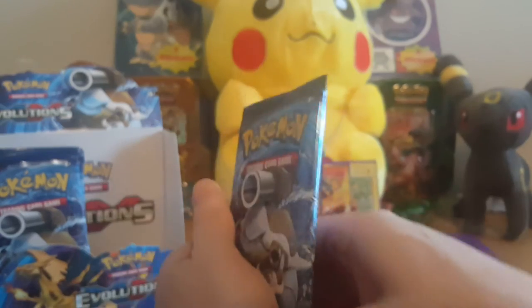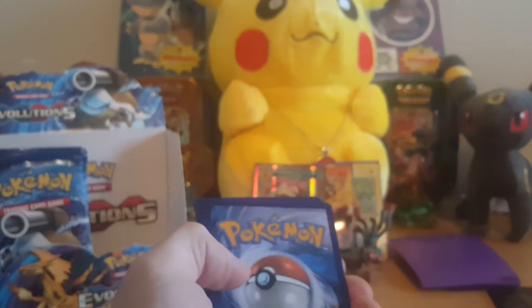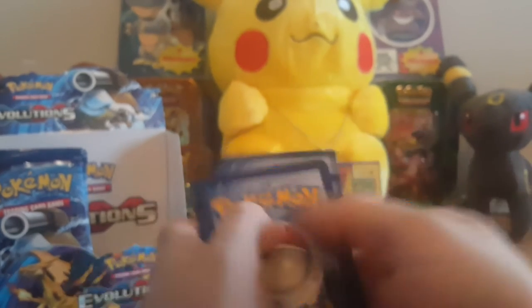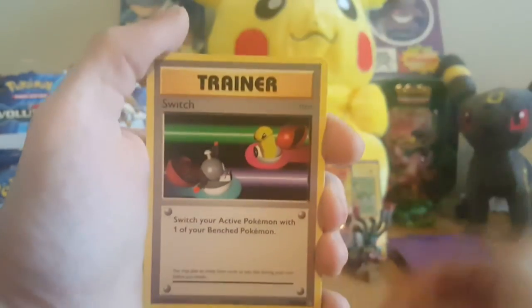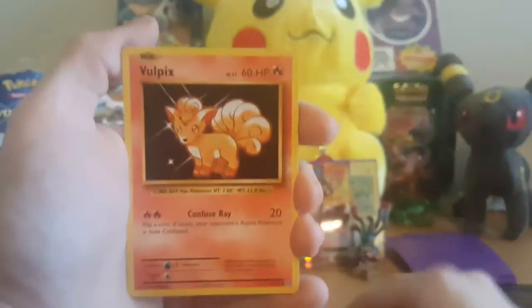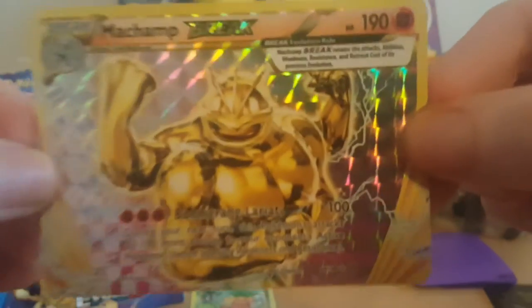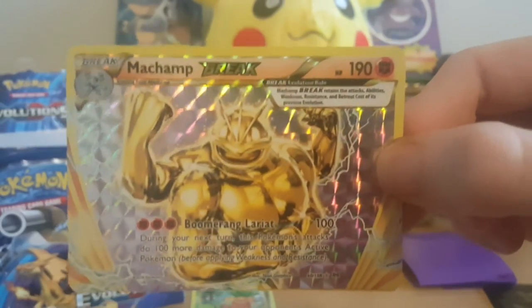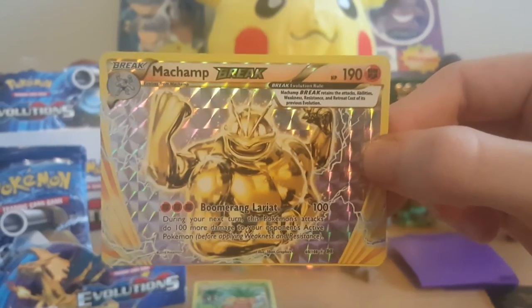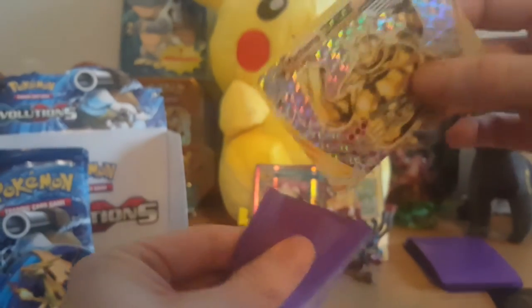Four packs to go, making pretty decent time here. Pidgeot Spirit Link, Nidorino, Switch, Fighting Energy, Magikarp, Onix, Sandshrew, Vulpix - the Venusaur Break! That's our second Break of the set, loving that. Really like that card, and a regular rare Exeggutor. Let's get this guy in a sleeve, we've got three packs left to get through.